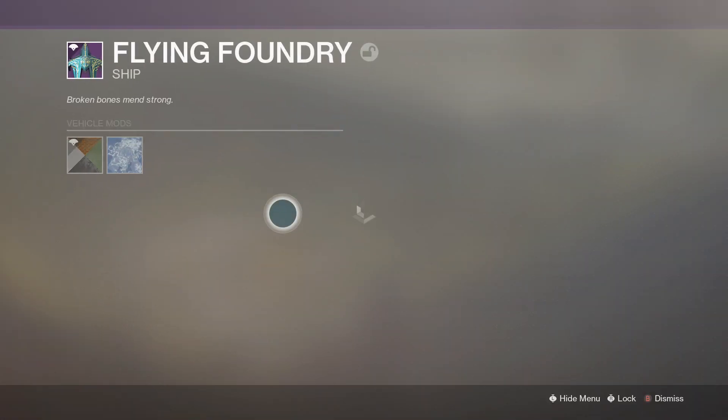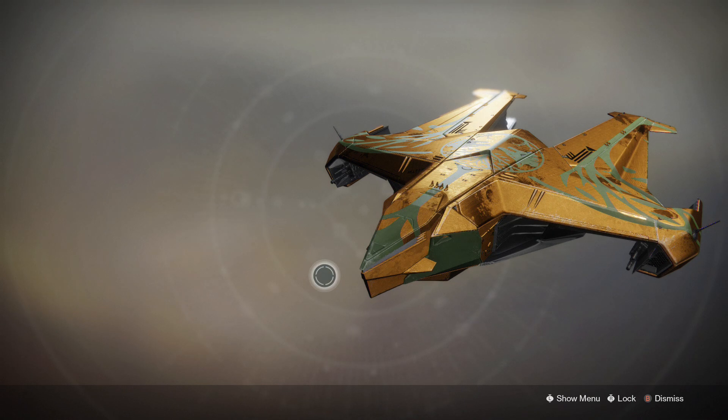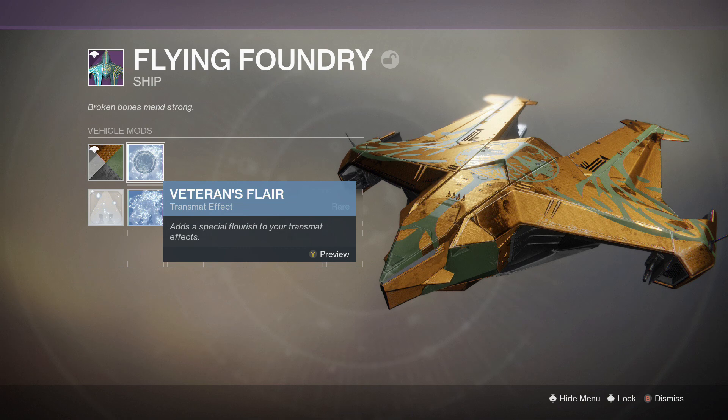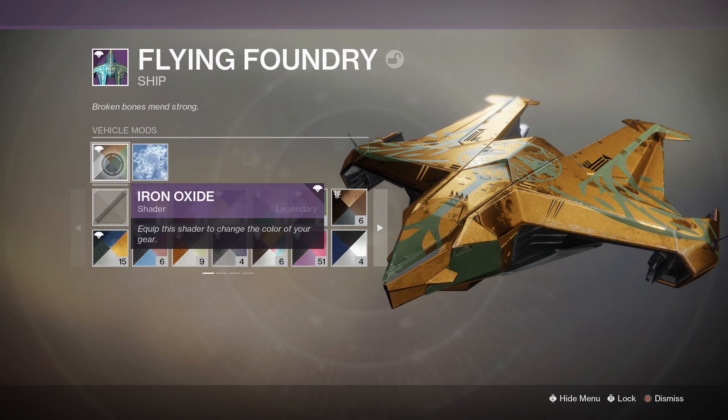Here's a quick little preview of this. Let's go ahead and hide the menu. I actually did put on an Iron Banner shader on this one. Without the shader, it's most likely going to be like a blue and orange color. I did put on the Transband Effect right here, which is Veterans Flare, and the shader I put on is Iron Ioxide.